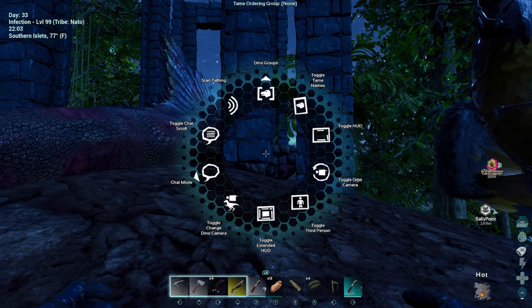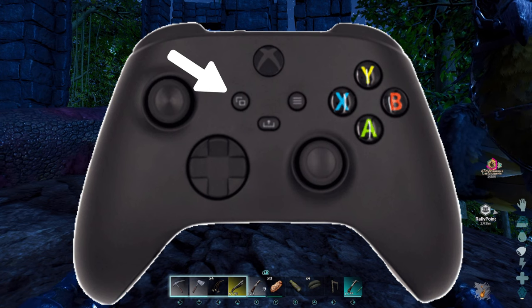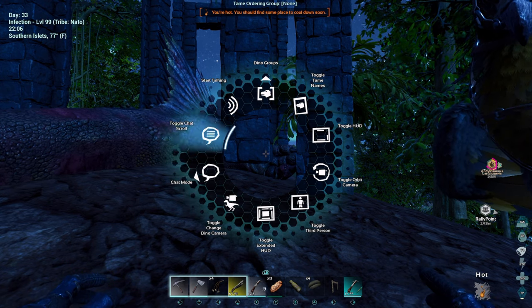So pretty much all you have to do is hold the two Windows buttons in the middle of your controller, also known as the select button. If you just hold that, this menu will pop up right here, and then you can use your right stick to move around on the wheel.